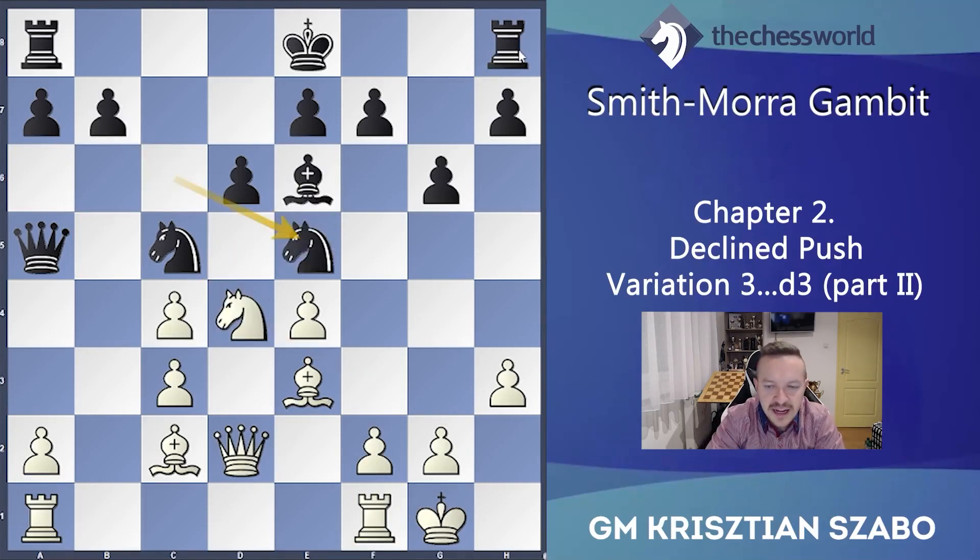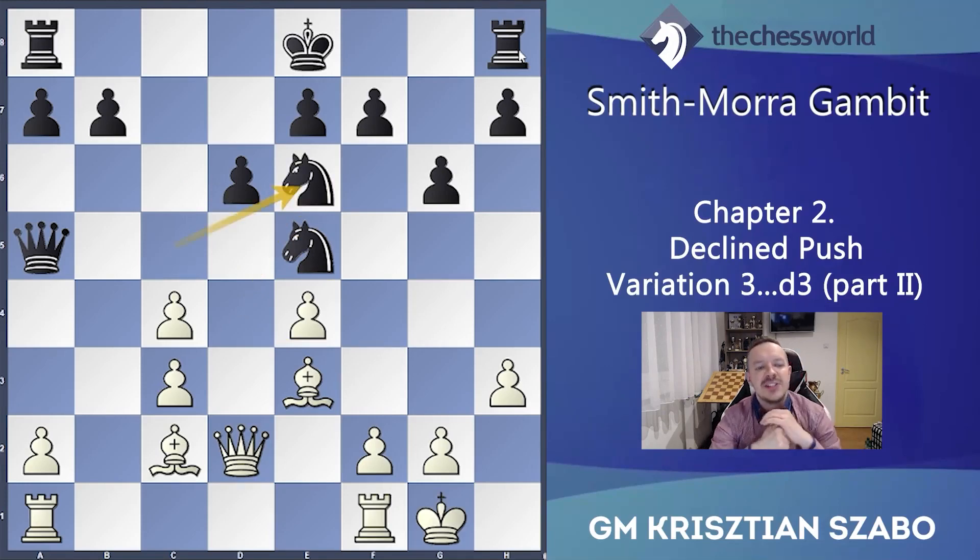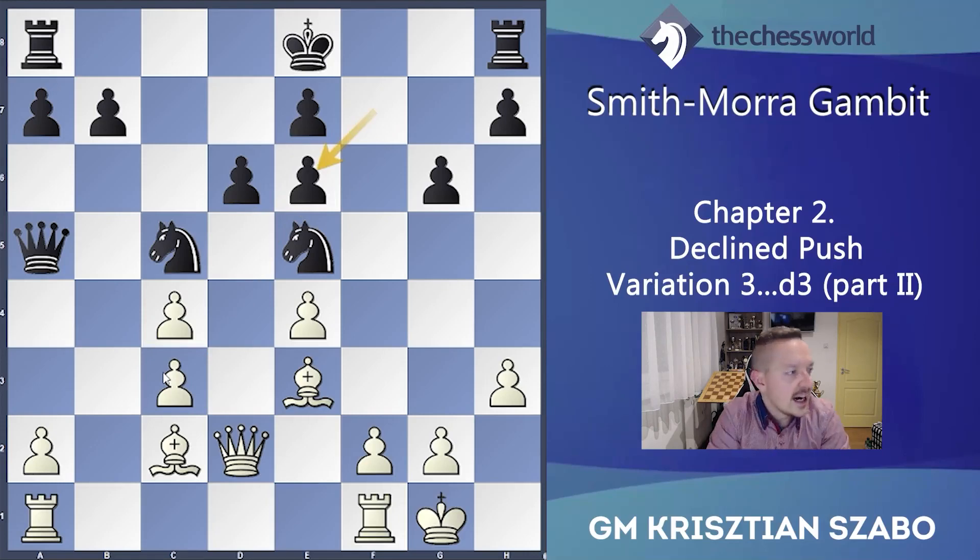How about Ne5, Nxe6 — we take the bishop — and Nxe6. A very interesting position: double bishops against double knights. Usually generally the double bishops are much better than the double knights, but now it's not so easy because white's pawn structure is not really good, so black has good counterplay. White should solve it somehow.